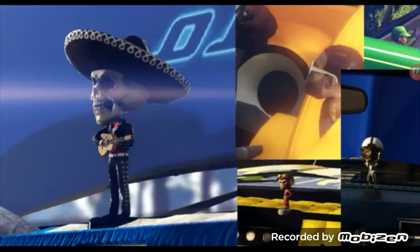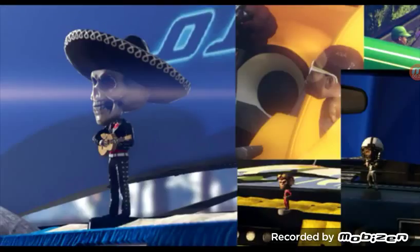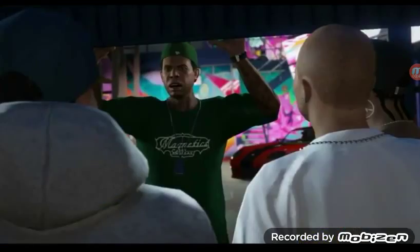This video covers the GTA 5 Lowriders DLC, which is coming on the 20th. We have all the bobbleheads that are going to be in it. First we have the skeleton one on the very left, on the bottom right we have a monkey one, then a football one with glasses, and then the baseball hat one.